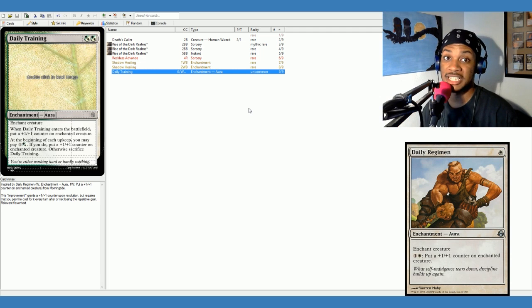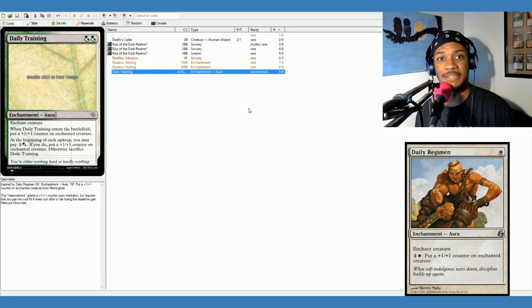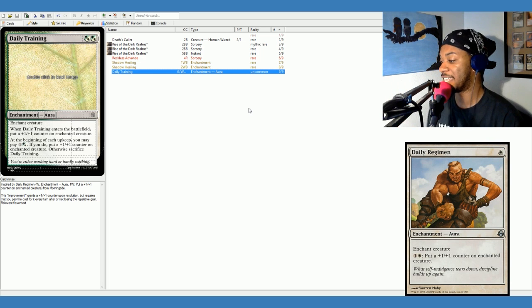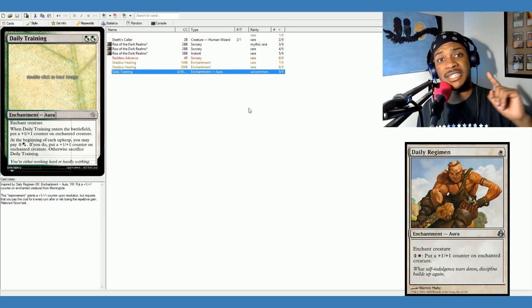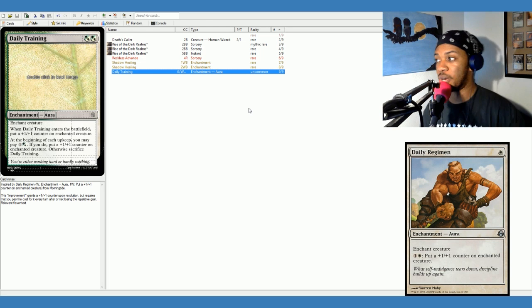And then the flavor text came in — it's relevant. 'You're either working hard or hardly working.' That was the difference between Daily Regiment and Daily Training. I have no idea if this is balanced, but I figured this flavor works a lot better. I didn't want to call it Daily Regiment because it's a card that already exists. So this is the physical side to Daily Training, getting your lessons in. What if there was a mental version — a mental version of working your mind?